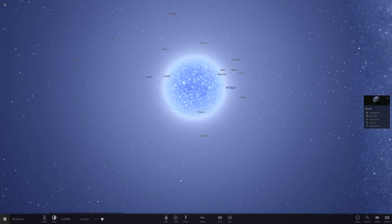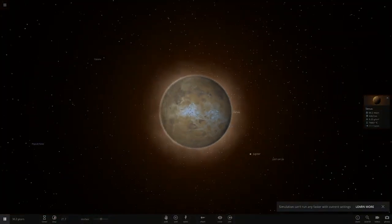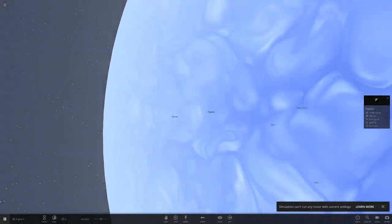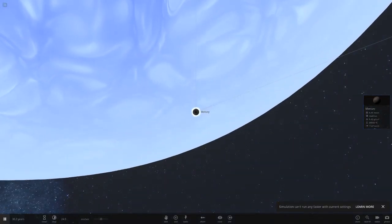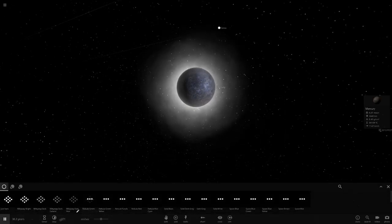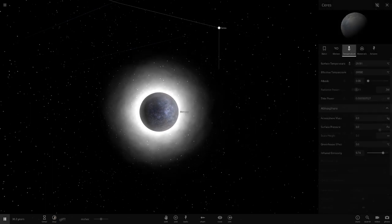I hit play and speed up to about real time. The simulation says it can't run any faster. Venus is already at 70,000 degrees and it's only been a few milliseconds. It's only taken milliseconds for the planets to start spraying out material. Mercury is at 30,000 degrees and still increasing. This is insane.